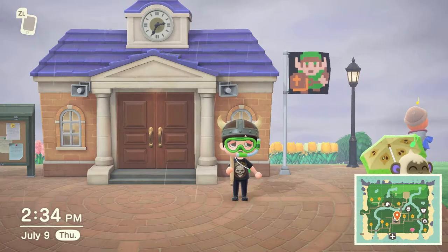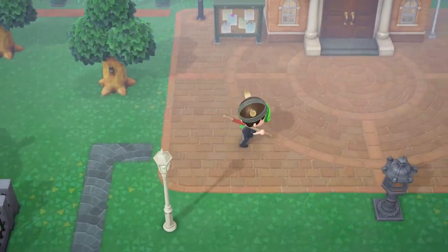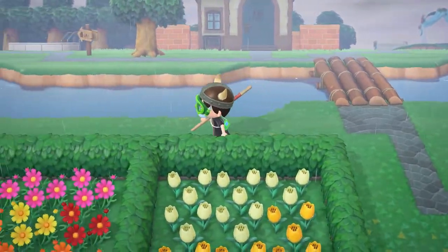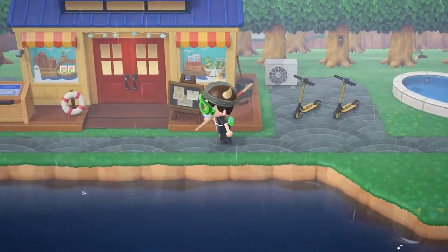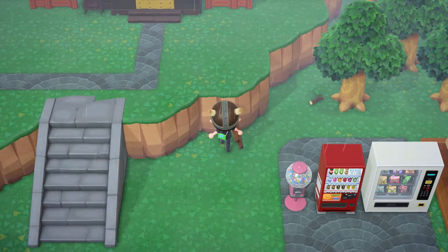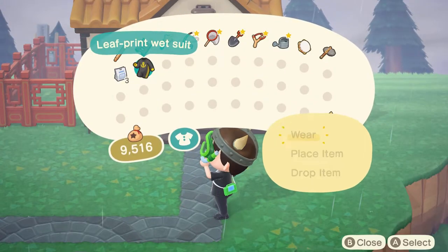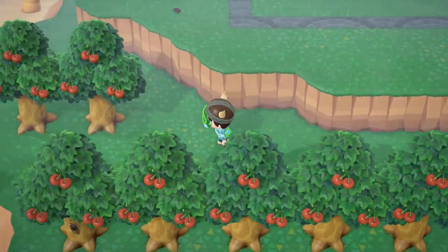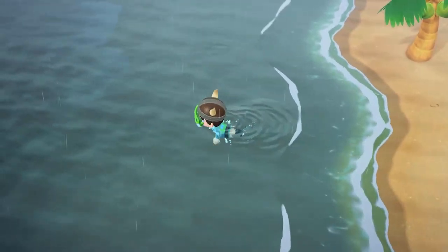Now, what I think about the main island — it is great. You're in control of where you put the houses, stores, museum — anything. You start off on the main island and eventually you get the pole vault for more freedom, then a ladder to go up cliffs. In the other Animal Crossing games a cliff was basically a wall, but not now. Before the July 1.3.0 patch the invisible wall was the ocean, but now you get freedom to actually go in the ocean. You can also plant trees anywhere.